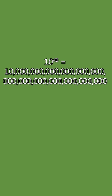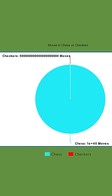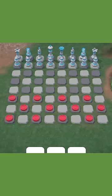Chess has an estimated 10 to the 40 possible legal positions, while checkers only has 5 times 10 to the 20. I tried to make a pie chart, but checkers literally doesn't even show up. This made me wonder what it would be like to play chess versus checkers. Here's what I learned when I started testing it out.